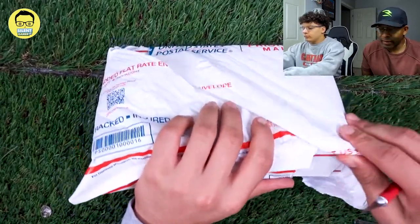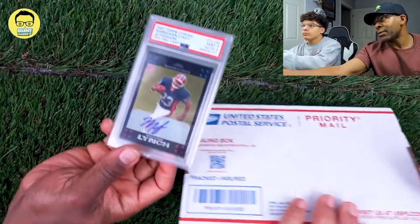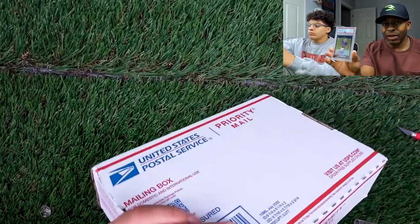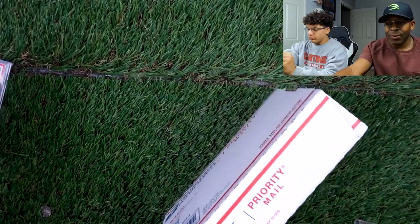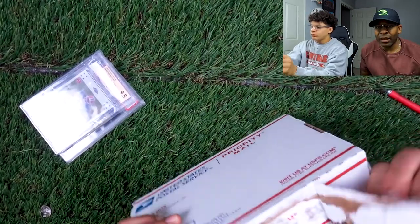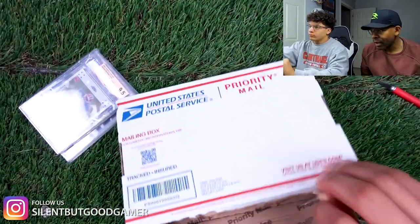We're doing something to complete some of the sets — some for the Russell Wilson set, and we also have some that finish up this set right here. We pretty much have the full run of Marshawn Lynch rookie cards right here. We have the auto, the white, the x-fractor, and I think there's another one in the set. The blue one I just recently picked up.